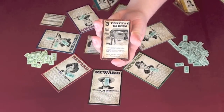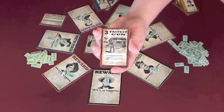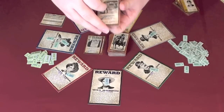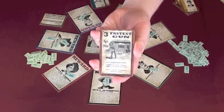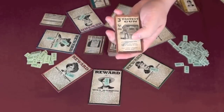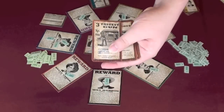We also have the Fastest Gun card. After a successful shot, you can place this on any outlaw set you have — for example, I could add it to my Billy the Kid outlaws. It adds $1,000 reward and three capture points to that outlaw for me. Only one person can have the Fastest Gun on the table, so if anybody else had played one, it would immediately go away.